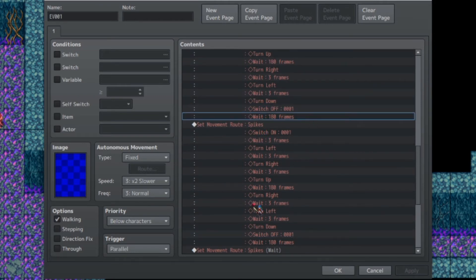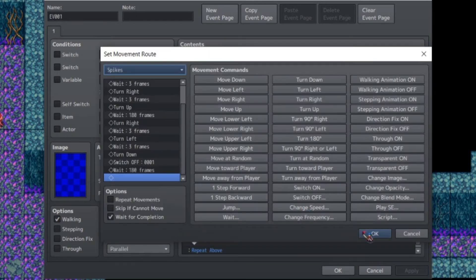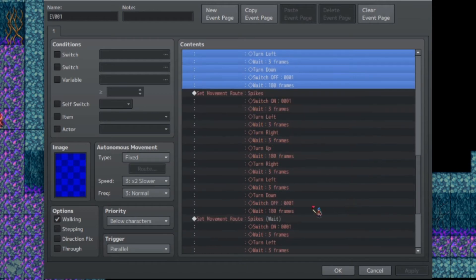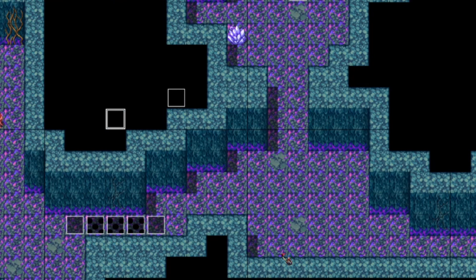The entire movement route will wait for 180 frames, because we also want the player to be able to traverse safely - otherwise they won't have time to cross. You also want to make sure that at least one of the spike events has the 'wait for completion' option turned on - typically the last one. If you put the first movement route as wait for completion, you'll have to wait for that one first. Keep in mind you want the last event playing alongside the others to have wait for completion checked. That's it for the animation of spike traps.